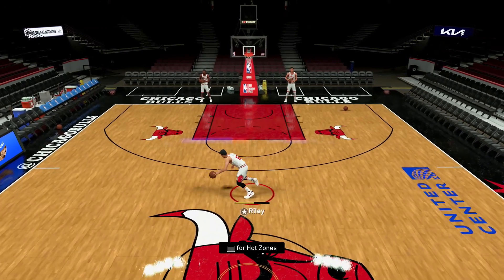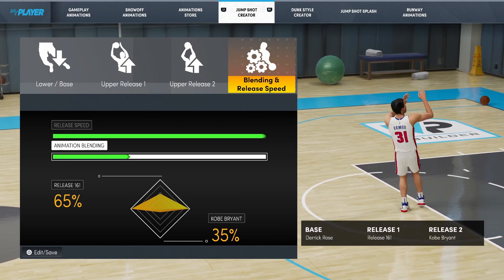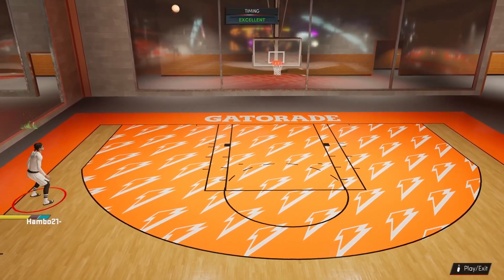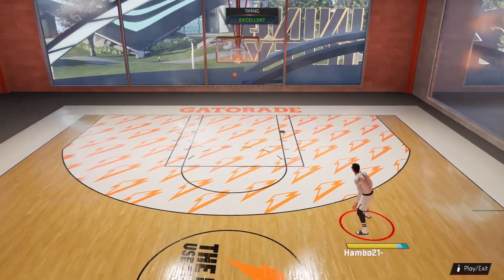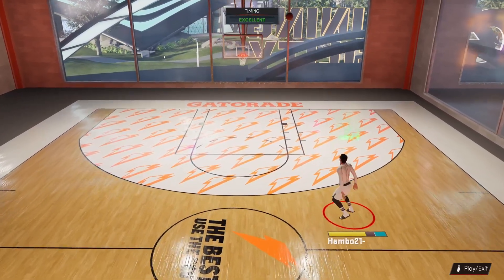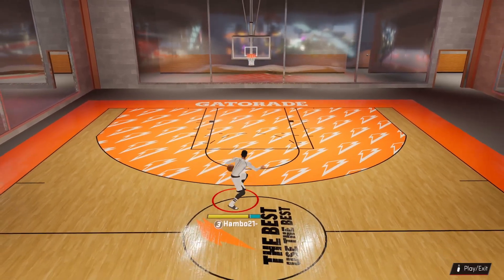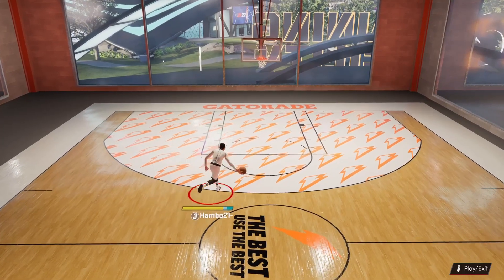On next gen, if you want a fast jump shot that also has a massive green window, you're going to want to use base Derrick Rose. I'd recommend using 65% Release 161 and 35% Kobe Bryant. At the start of season four, the base Derrick Rose jump shot I was using with my old upper releases just wasn't hitting the same, so I recently started using these uppers and now I'm able to green much more consistently. The jump shot has a massive green window and is also quite fast. The cue is similar to the current gen fast jump shot — look at the ball and wait for it to come entirely back before releasing square. With faster jump shots, this cue works much better because it forces you to release square earlier.